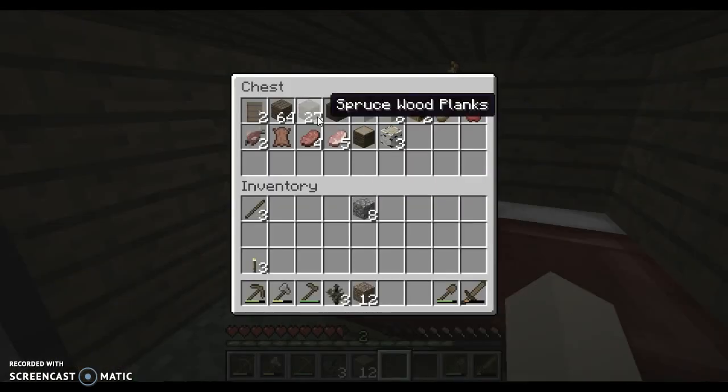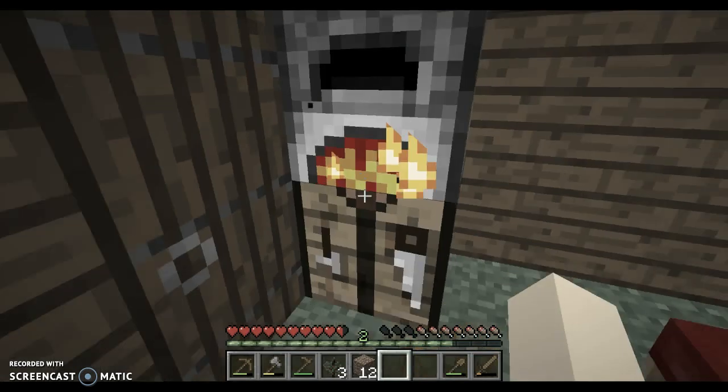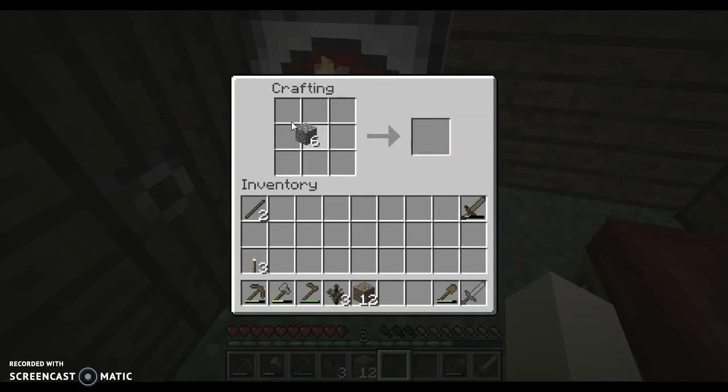Pop on top of here. Put this in here and get some wood to cook it. We'll make a stone sword cause our wooden sword's rubbish now. And we'll make a pickaxe.